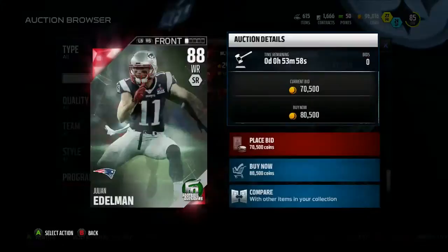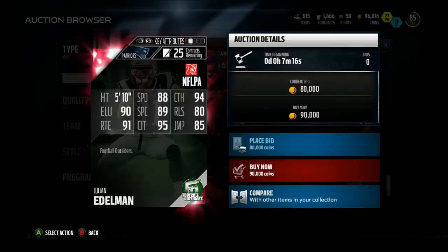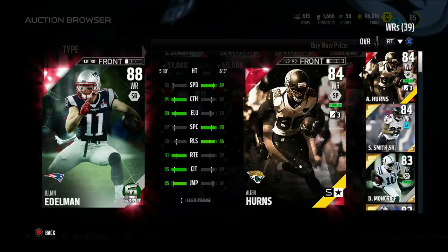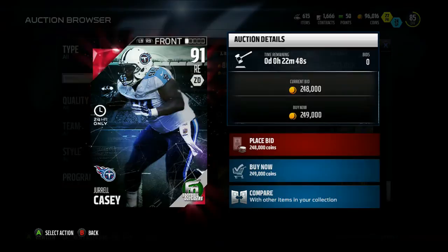There's also a Julian Edelman Football Outsider on the draw. Taking a look at his stats: 88 speed, 94 catching, 90 elusiveness, 89 spectacular catch, 80 release, 91 route running, 95 catch in traffic, and 85 jumping. Comparing him to my current receivers — I don't have many good receivers, so I might pick him up. Julian Edelman could definitely be a starter. He's going for around 80-90k today, but I'd wait since he just came out.